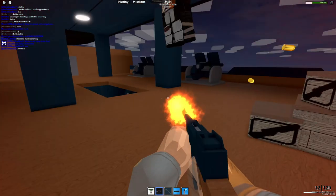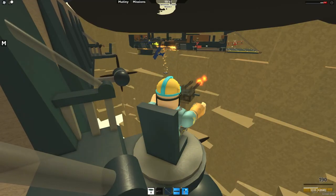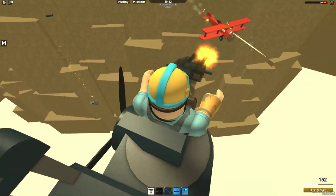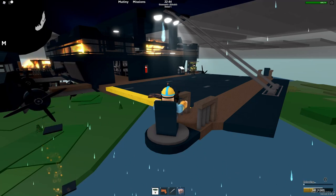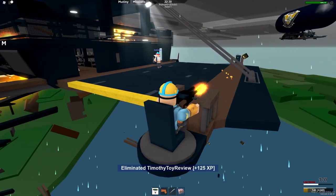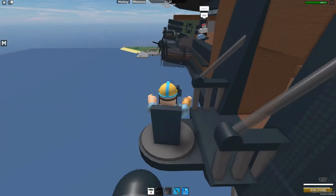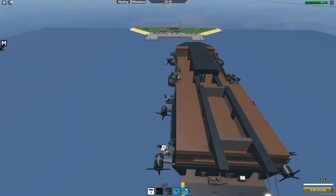In every game mode, there are always turrets of some form. In the early stages of the round, you will only be using turrets to shoot down incoming planes that your friendly pilots were unable to shoot down themselves. However, in the later round when you are broadside with the enemy, turrets can make good anti-personnel devices. Be careful of enemy snipers — you're an easy target sitting there all alone.